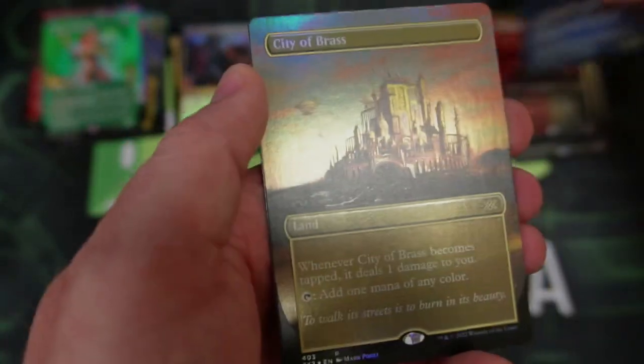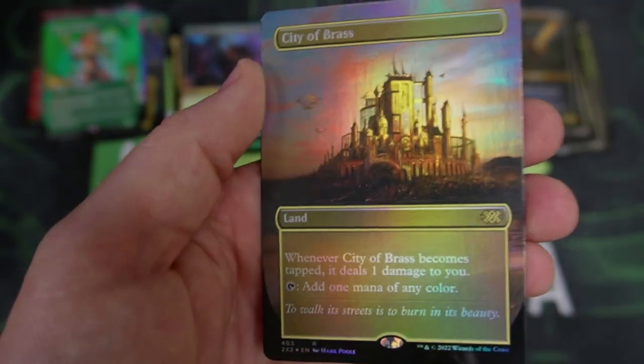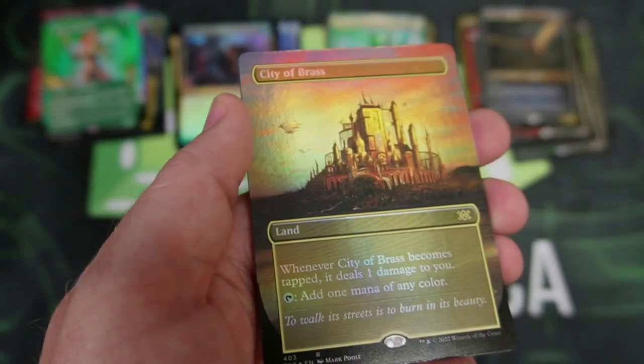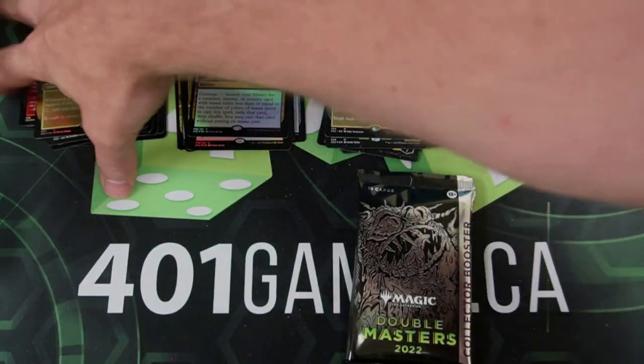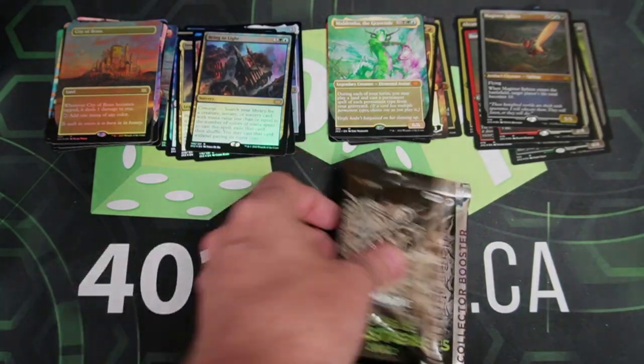We got the Sphinx, and then — oh, full art foil of City of Brass! That will fetch a pretty penny. That is a gorgeous card. Some of these cards are going to be expensive for a while, and you guys will have to decide if that's the price you want to pay.